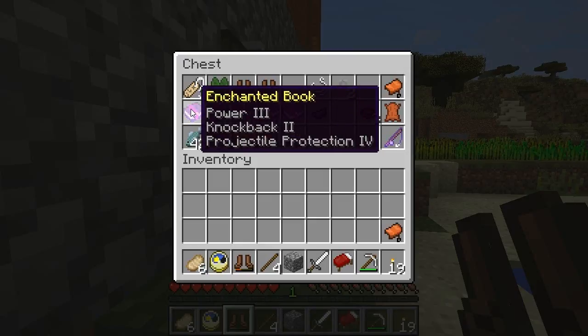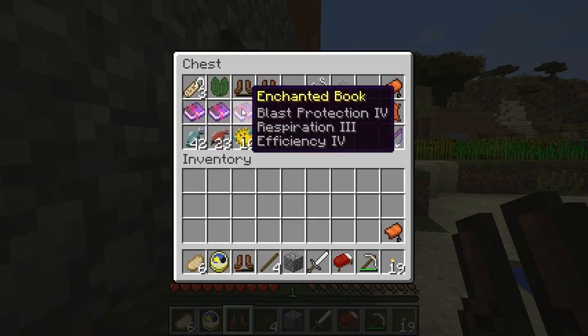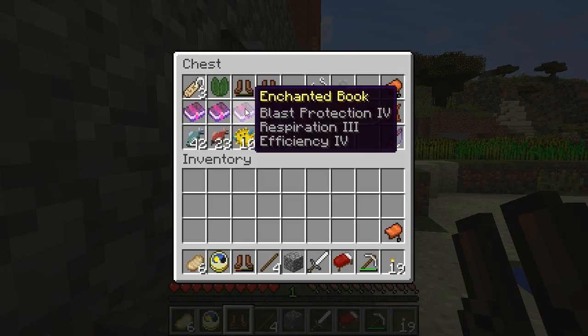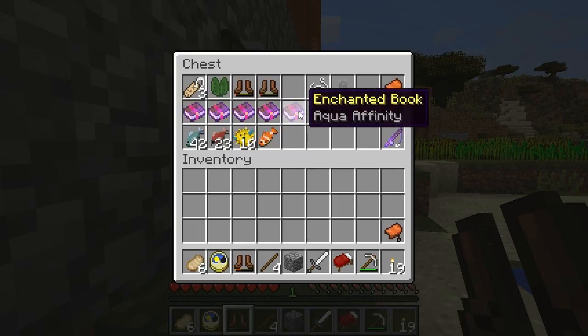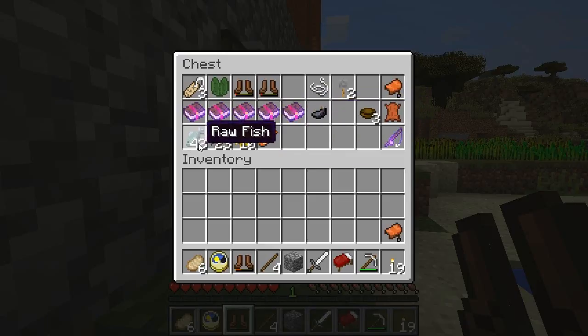Some enchanted books with things like Power 3 — though Power 4 would actually be more useful. Maybe some Knockback or Projectile Protection. Blast Protection, Respiration 3 if I ever want to go against that ocean monument behind me. That one also has Efficiency, so it's always a question of what to use these enchanted books for. Also Power 4, Protection 3 — I'll have to go over and decide. Aqua Affinity would be very useful against the ocean monument too. And we've got some pufferfish of course, some tripwire hooks — all sorts of things I've been fishing up.